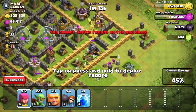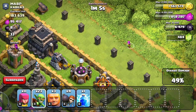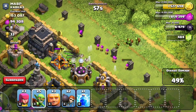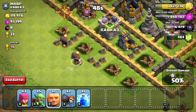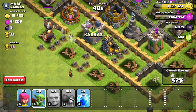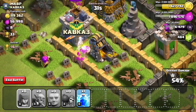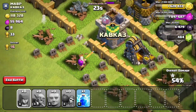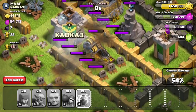Things are going pretty well — we've gotten almost half of the gold and a pretty significant amount of Elixir. Since there is a gold mine and Elixir pump on the top right, I'm going to break through there as well. I did get that gold mine first, which helps a lot. There's only one gold mine left on the bottom left. I only have a couple of Archers and Goblins left, and most of my troops wandered off to the left — the Archers are shooting the Clan Castle instead, and with time running out, I'm dropping a Lightning Spell on that gold mine.